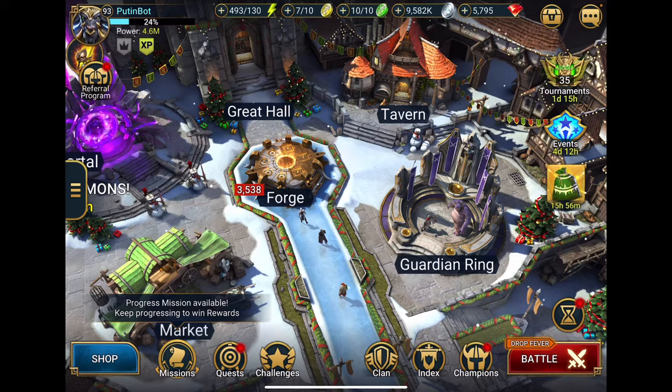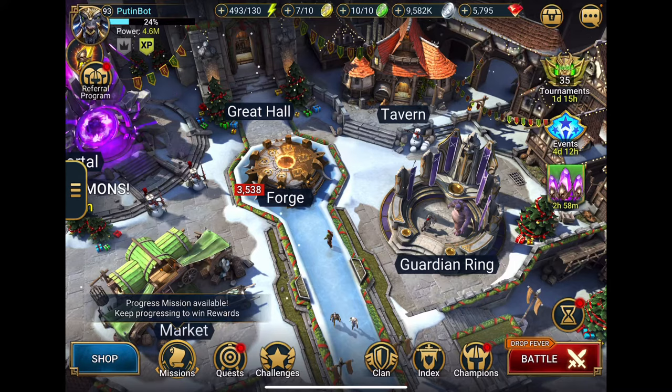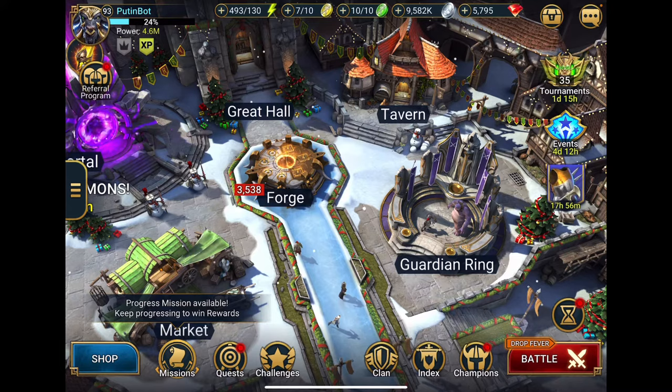Early game, you've got two big problems. One, you need speed gear to help you progress in the arena so that we can build up your great hall — that's very important. Second, you need lifesteal gear to help you start climbing the ranks and be able to survive against the clan boss. Believe it or not, Eris helps with both of those problems.